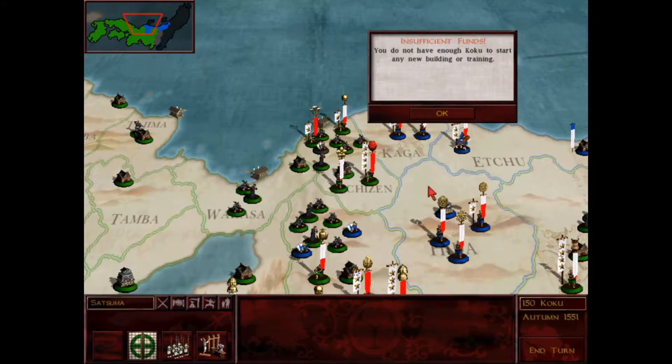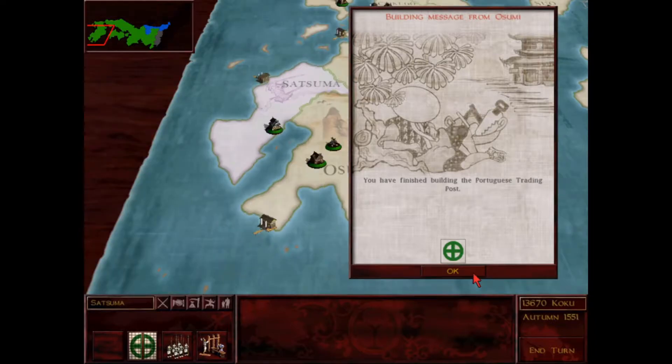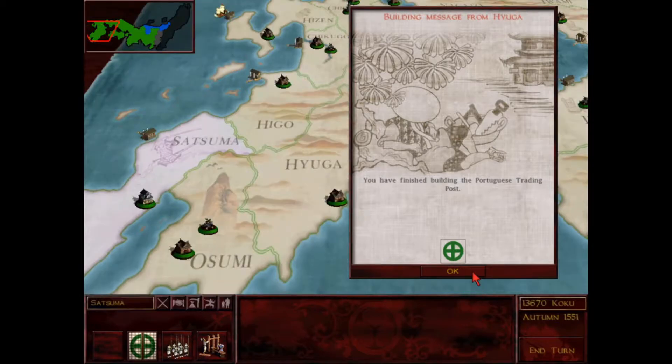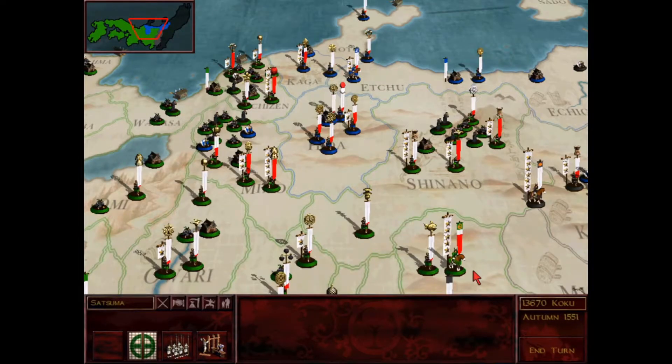Didn't have enough money for all of that but that's going to be okay. Got that famous swordsmith, so that'll be producing plus two to my attack for my Nodachi swordsman - that's always a good thing. Got another Portuguese trading post, so more money coming in from that in Osumi, and same thing for here in Hyuga. I'm going to be building a lot of those.